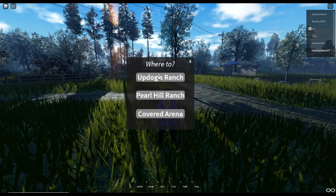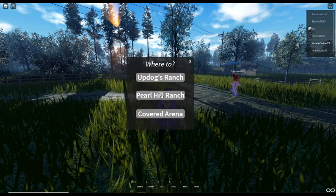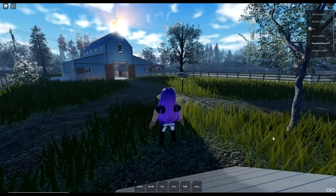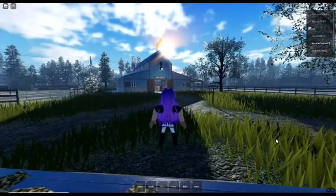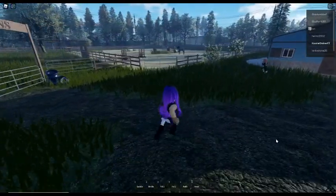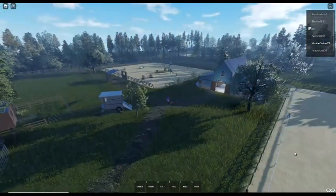There are different places. They said Pearl Hill Ranch so let's click on that one. Oh, look at the horse statue up there! Oh my gosh, okay I'm a little lost but let's do our zoomy zoom.